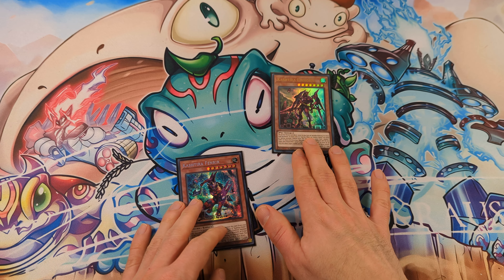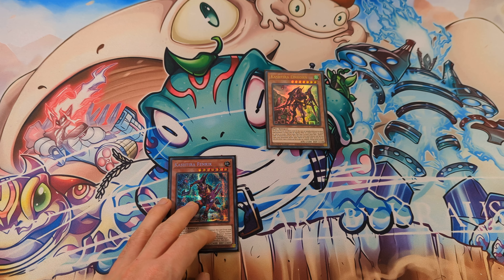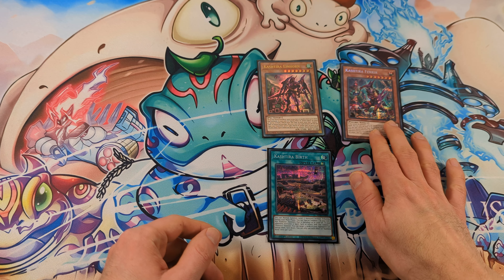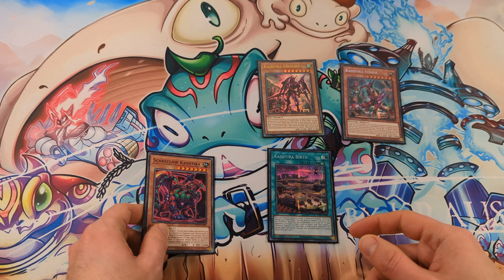Let's start with Special Summoning Unicorn and activate its effect to search for Cashtira Bird. Activate Bird and, thanks to Bird, normal summon Cashtira Fenrir. Activate the effect of Fenrir and search Scareclaw Cashtira.